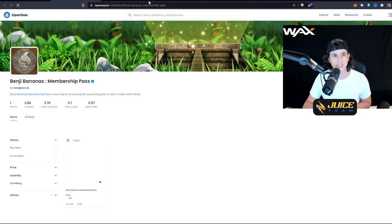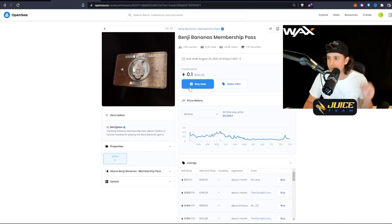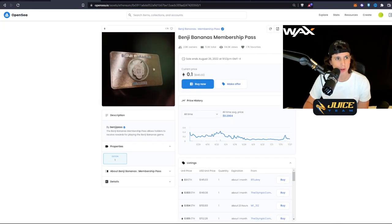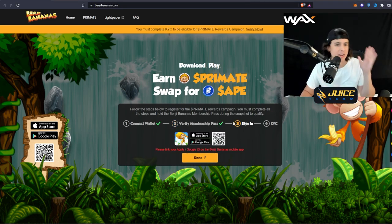You select MetaMask, and then you're going to need a pass — this is an OpenSea pass. You need to buy one of these. If you want to buy it, it's 0.1 Ethereum. Then you need to verify your pass. I went ahead and bought a pass and verified my membership.